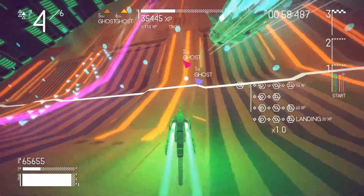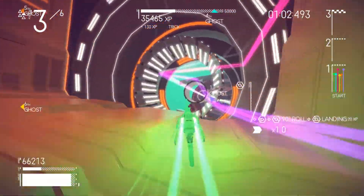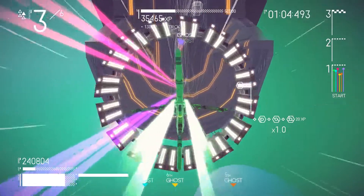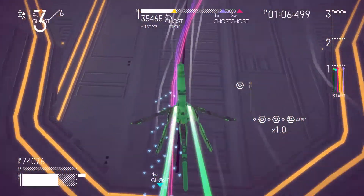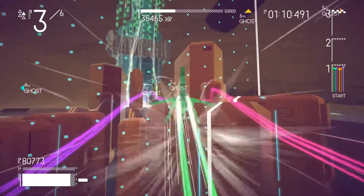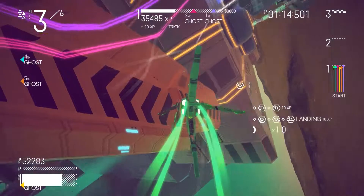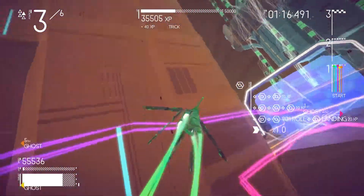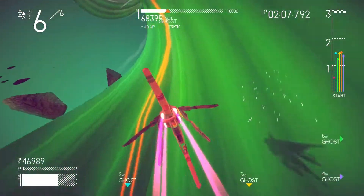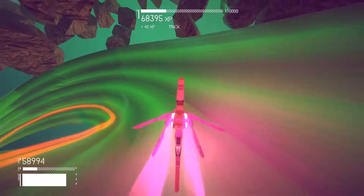Aside from being able to move in three dimensions, you can also snap to a surface to go faster and jump off surfaces for speed boosts and tricks. I did find the flying to be a bit disorienting and found myself at times losing where the track actually was, since there are no rails to speak of. However, after playing for a bit and becoming familiar with the tracks, I was able to get a sense of where to go. This is a huge hurdle to overcome and it can be really frustrating when just starting the game.